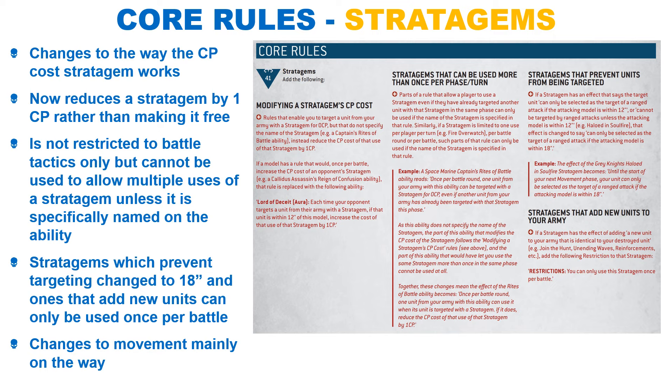Finally, GW have increased the range of all stratagems which make a unit untargetable. Previously it was outside 12 inches, and now it will be outside 18 inches. This will take a lot of power out of these abilities; however, they will still be very good when they come up.